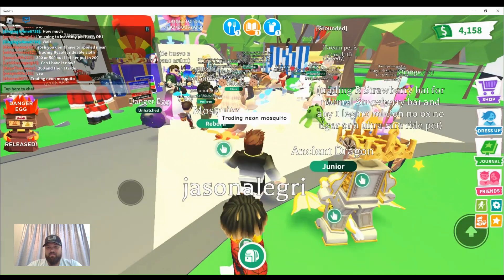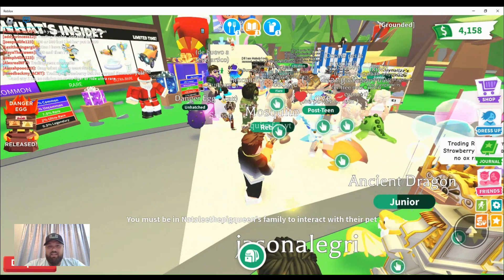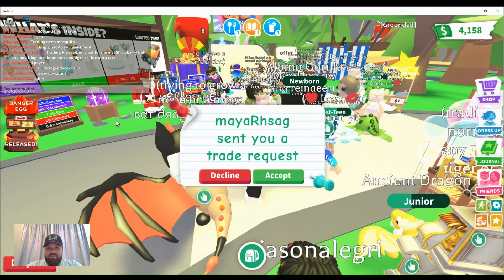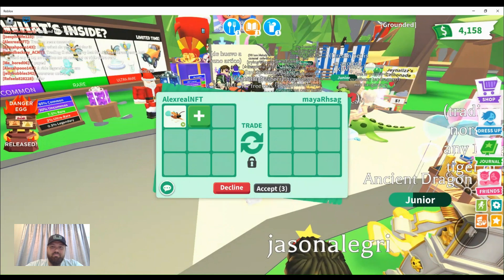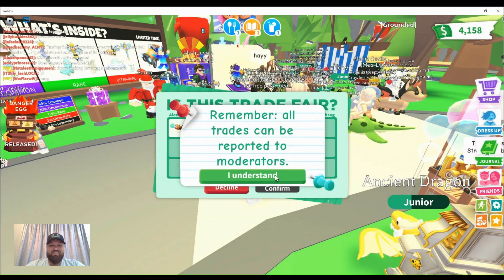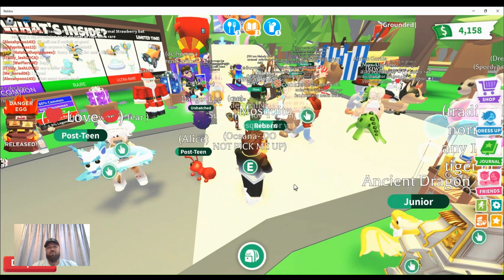Let's see what we get — there are some ancient dragons and other cool pets here. Let me pick up the mosquito so people can see it better. It is a common, so it can be difficult to gauge offers; I'm hoping to get at least a legendary for it. Maya Rash is trading us — they're offering a neon ride emu, which is a pretty damn good offer. I'm going to accept. Let's see... and of course they declined.